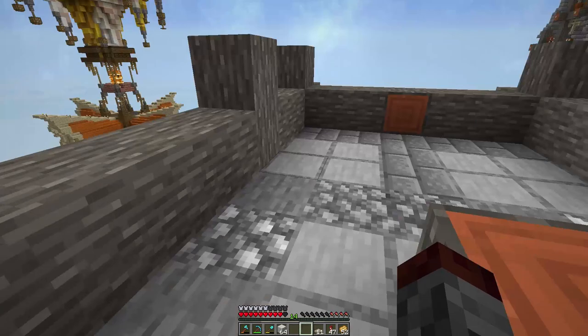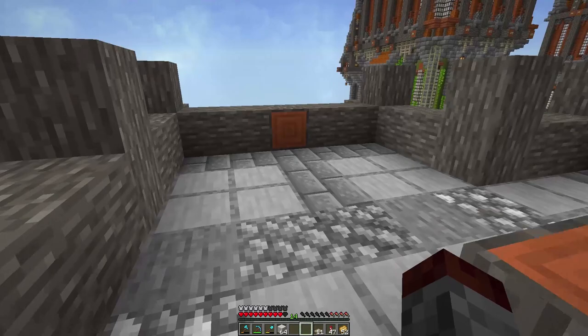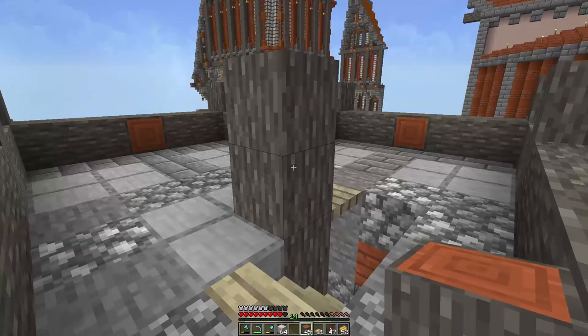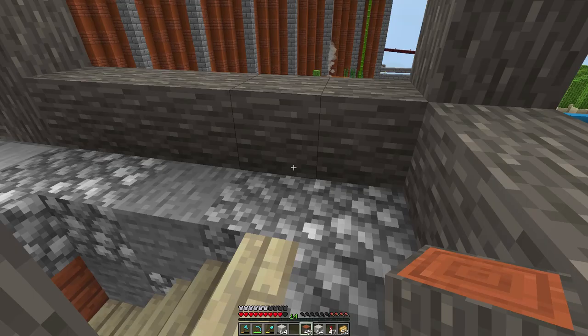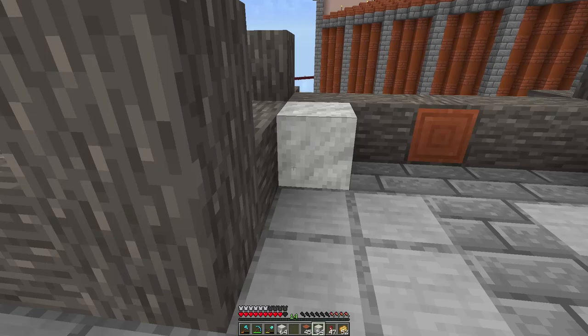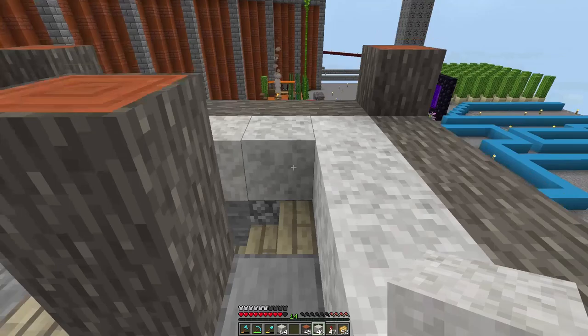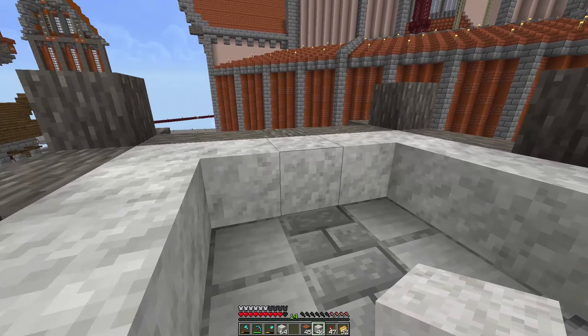I didn't do the windows yet because I wanted to plan them out. There's probably going to be a window here, here, and here. This is how big the interior is going to be; the spiral staircase is going to continue going all the way up. There's going to be wall along here, so we're not actually going to have nearly as much space as it looks.